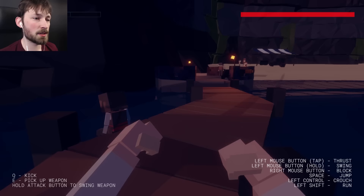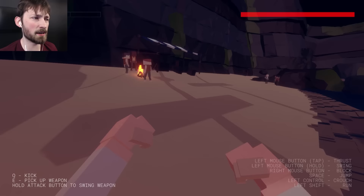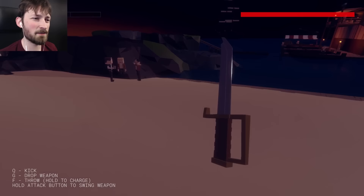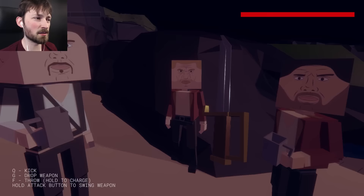We have some docks, we have a bar by the looks of it. We'll go inside and look around. We have some pirates out here. Do we have any weapons? We got a shovel — good to know. A blade! That's not a sword, I think that's a knife.